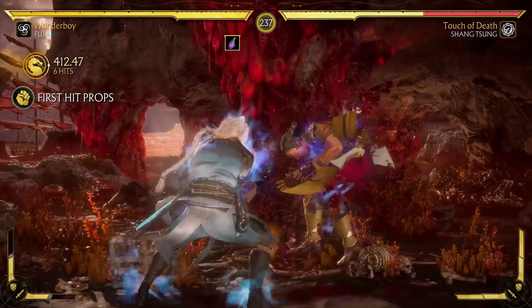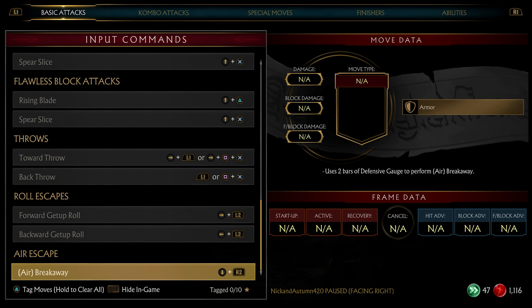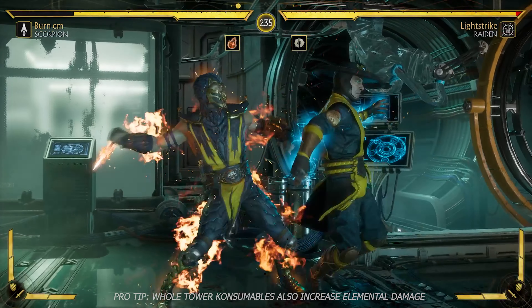I want to go over this elemental buff — it's pretty important for these builds. If you look at the bottom right corner in your moves list menu, you can see what elemental damage the different moves do. If you combine these elements with augments, simple moves like throws and wake-up attacks can really hurt the opponent.